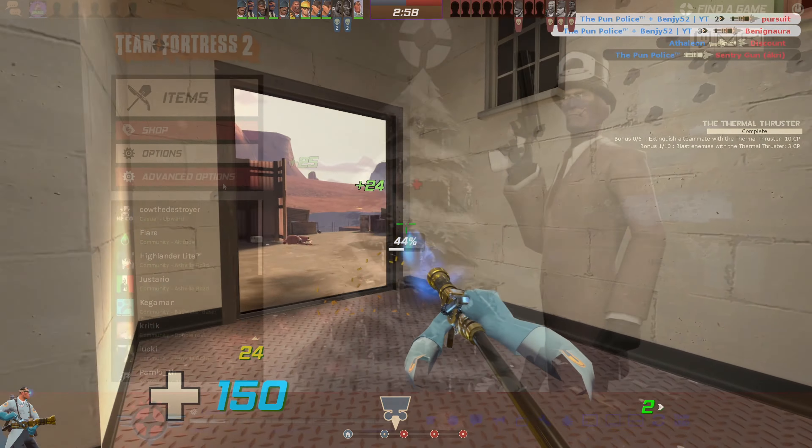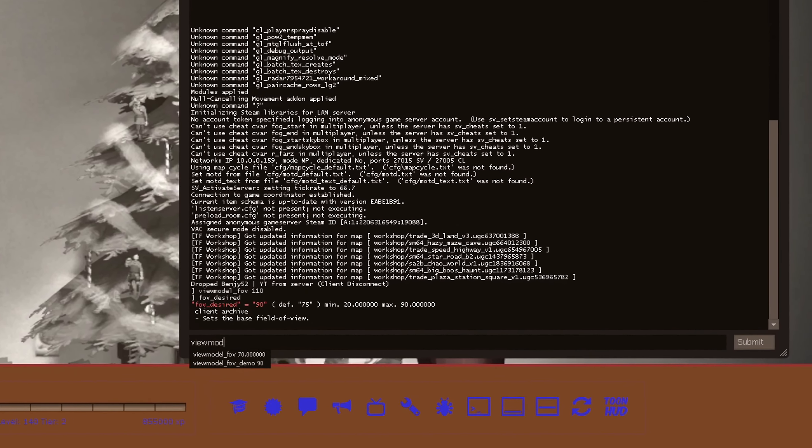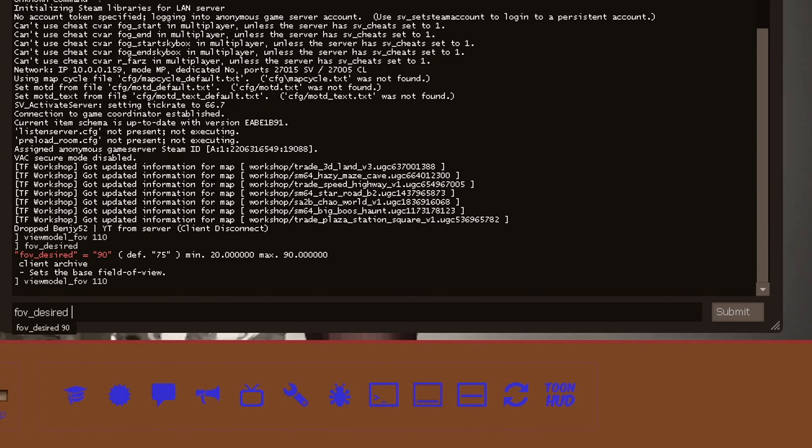Before we start, if you're brand new to medic, do yourself a favour and please check this box in the advanced options, then set the FOV to 110. You'll be glad that your TF2 experience will change for the better, trust me.